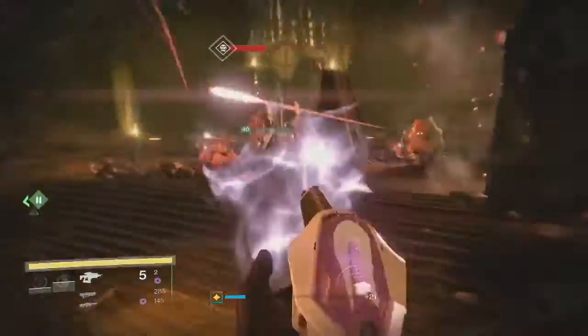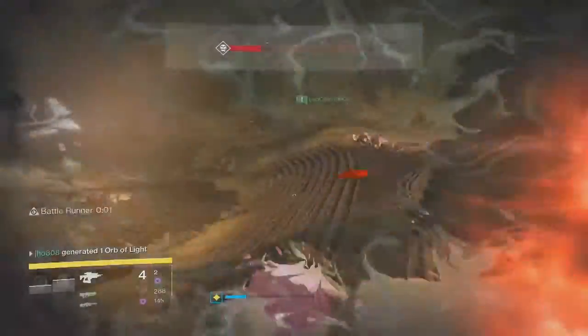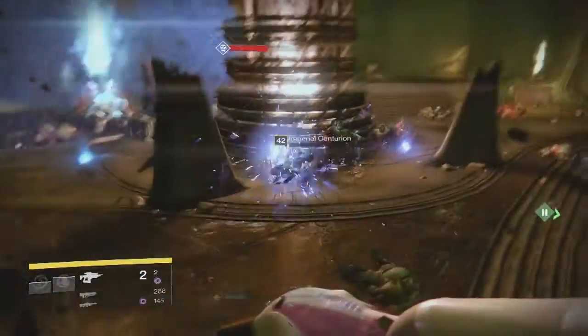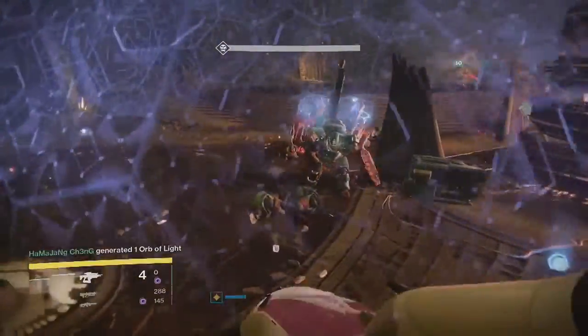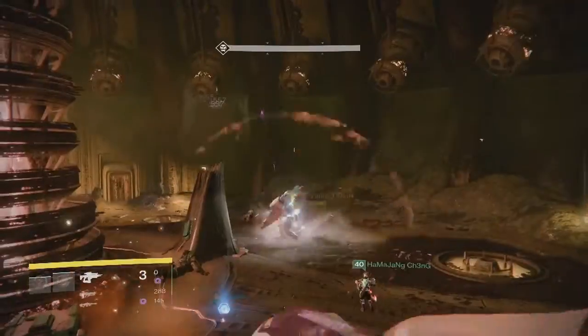This week's Nightfall was the Shield Brother Strike with the Specialist Modifier and the Airborne Modifier. Pretty easy strike overall because Telesto is such a good weapon when these two modifiers are active — it just melts everything, all the enemies, all the bosses. It's a really great weapon when you've got those two modifiers in combination.